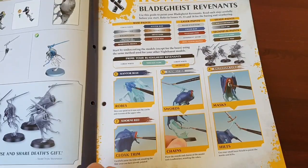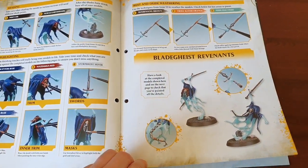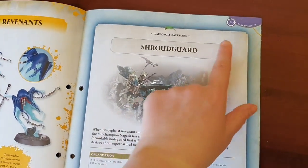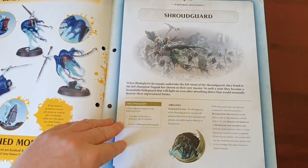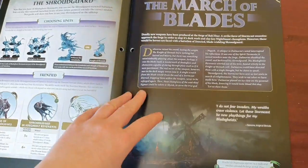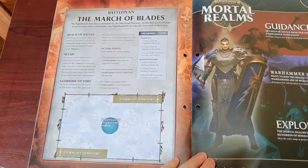Then we've got how to paint them, and Rust and Weathering. The War Scroll — this is the War Scroll for the Night Haunt and it's 21 points, and they're the Shroud Guard. The March of the Blades — that's the battle plan for it.